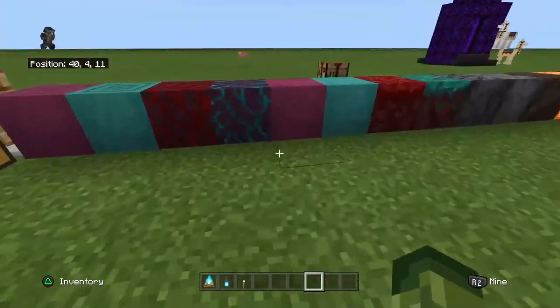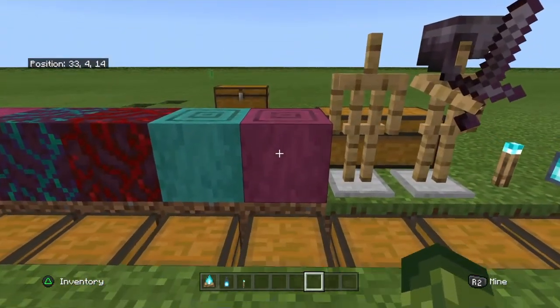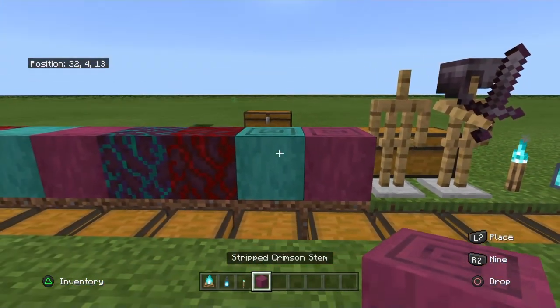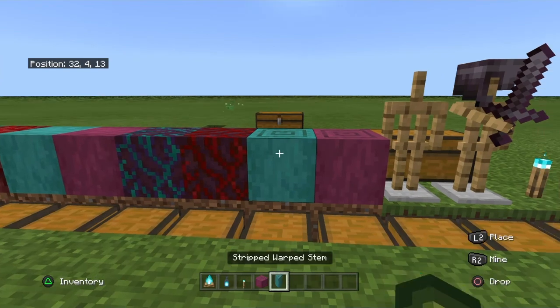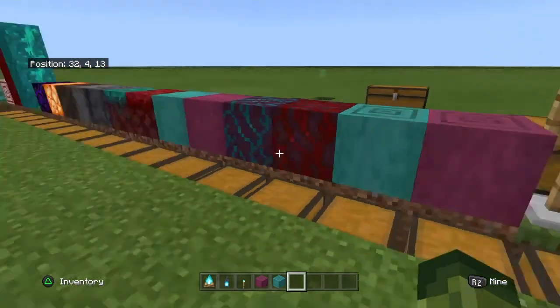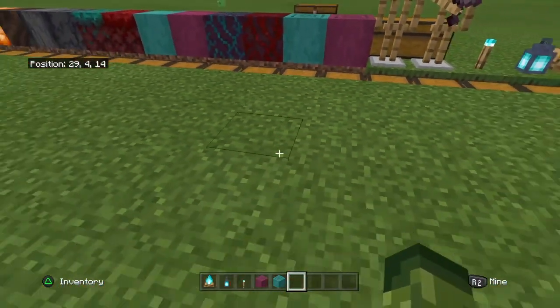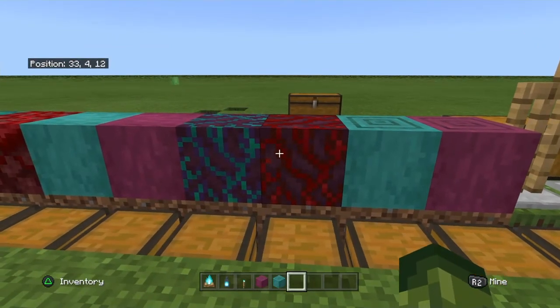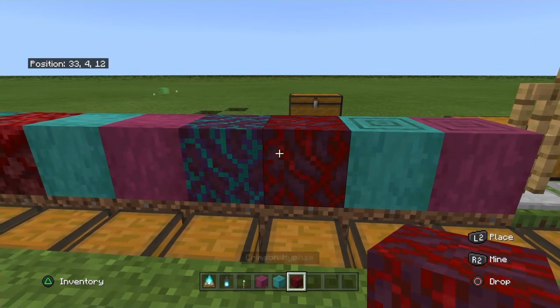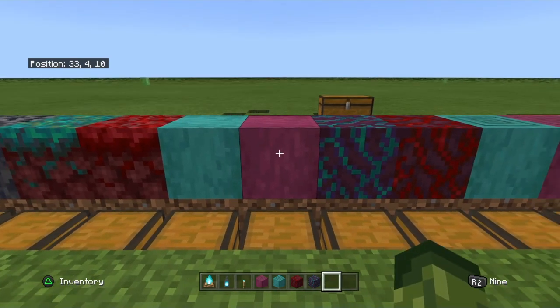PC players might have still had those, but PlayStation just got them added back. And then there is stripped crimson stems and stripped warped stems. These are basically from the new mushrooms in the new biomes in the nether. And then there's crimson hyphae and warped hyphae.